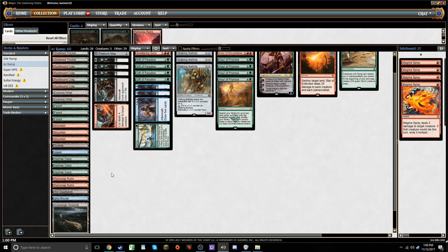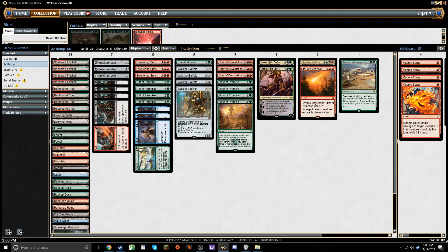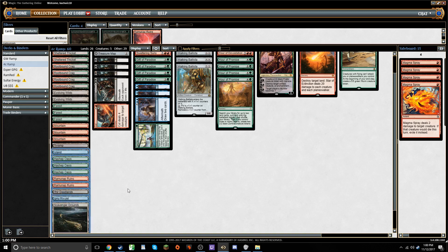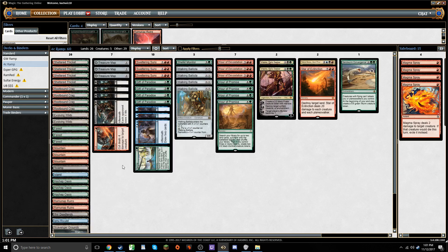Looking at the mana base, we're maxing out on green-red duals because green and red are the two colors we care most about early in the game. A couple of Evolving Wilds to smooth out our mana, then a smattering of deserts. Even though we're only playing one Swamp and one Island, we're also playing one Ifnir Deadlands and one Ipnu Rivulet, so even without Gift of Paradise we have the potential to get to double of our off-color in certain games.